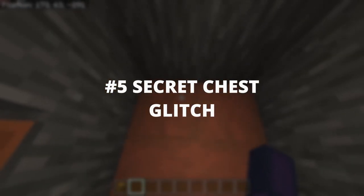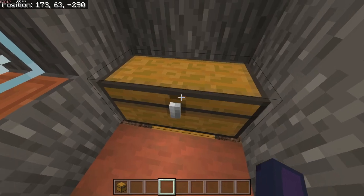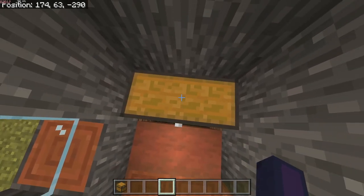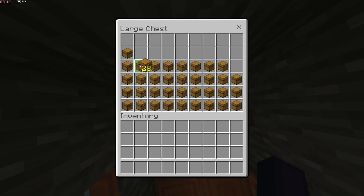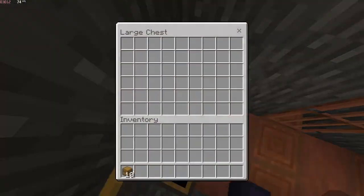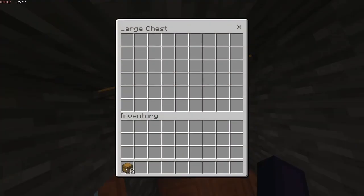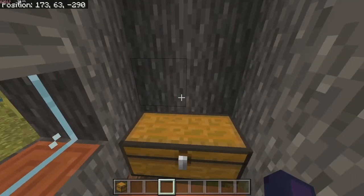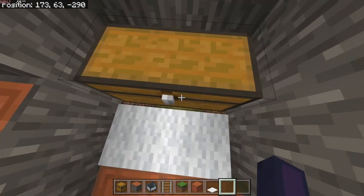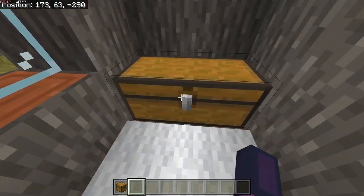Number 5: Secret Chest Glitch. Place two chests like this, and in between the top chest you can open the bottom chest. You can hide your valuables with this glitch. Place carpet or slab to make it less visible. You can even use this as a secret entrance.